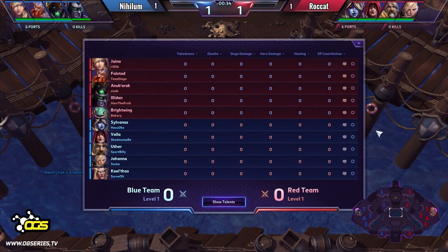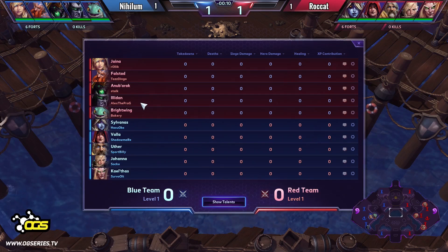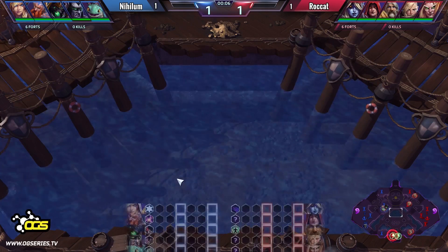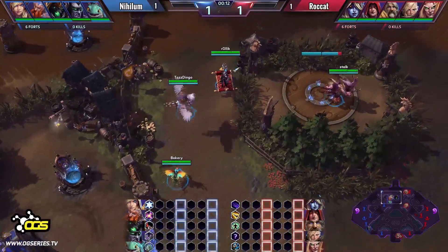Game on! Game number 3 — Nihilum versus Rocket. This is going to be the last map between them in the round of 16 of the DreamHack Valencia Qualifier. To the left side in this third map on Blackheart's Bay, we have Nihilum with Rolik on Jaina, Tazdingo on Falstad, Stork on Anubarak, Illidan played by Alex the Frog, and Brightwing played by Bakery. To the right side it's Rocket with Hazorbs on Sylvanas, Shadowmar on Valla, Sportbilly on Uther, Zocke on Johanna, and Savold on Kel'Thas. We had some pretty sick games there — now let's see who will advance.